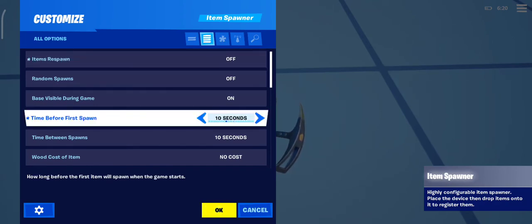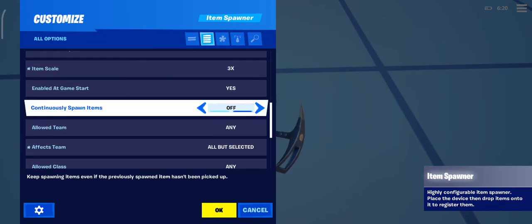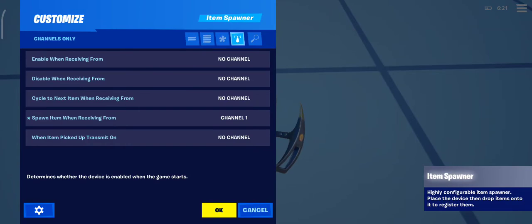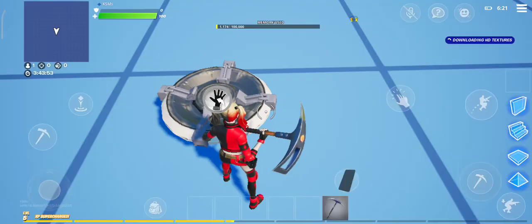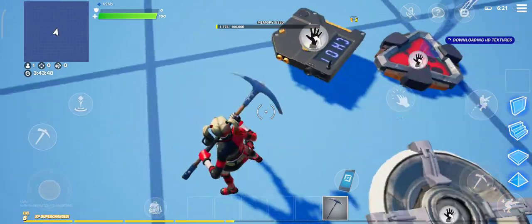You have to go here and set item respawn. You have to put enable at game start — no, let's do this — yes, you have to put enable if you want it to enable at game start off.